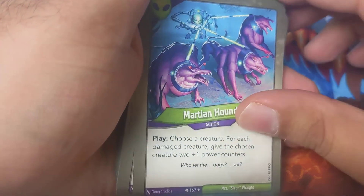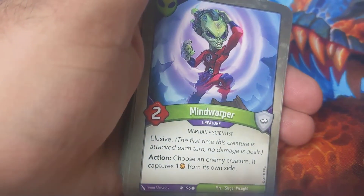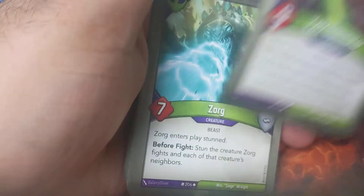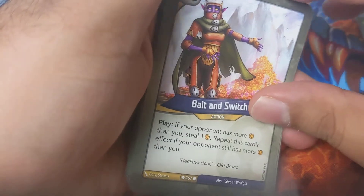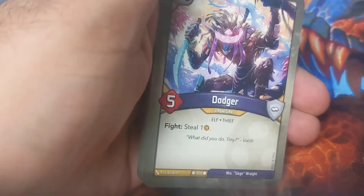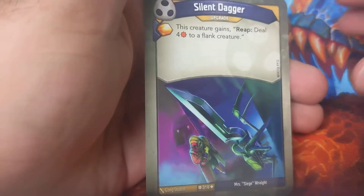Moth Leaves - pretty awesome, I wouldn't mind a few of those. John Smith - that was a good find. Double Dominators, Zorg, Bait and Switch. So that was deck one done. Let's look at deck number two.